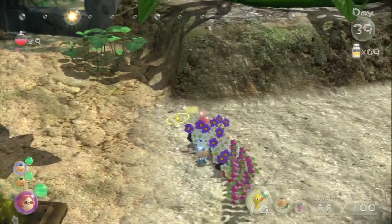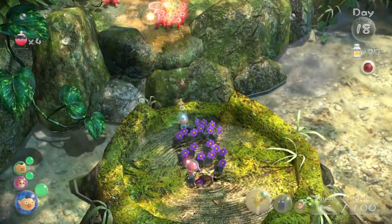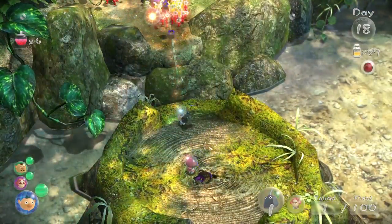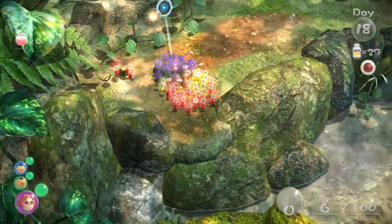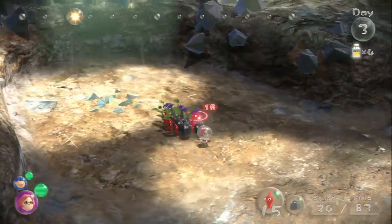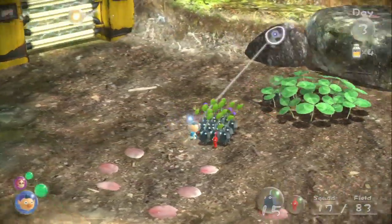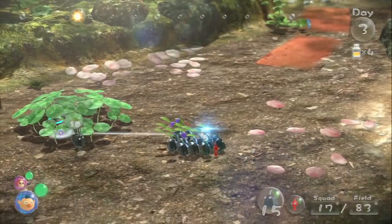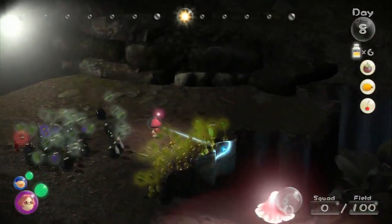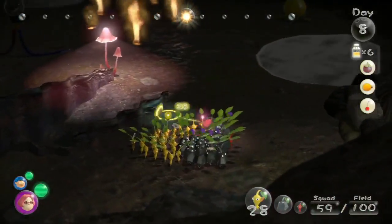One of the biggest changes in Pikmin 3 comes from having multiple leaders on your team, creating clever situations that are fun to navigate. You'll often find yourself tackling a problem from multiple directions, and sometimes one commander will need to toss a colleague to higher ground to continue forging a path ahead. By using the gamepad's touch screen, you can also direct one of the crew to a distant point on the map, letting them travel while you take direct control of another character for more immediate concerns. Learning to manage multiple groups in this way becomes an essential part of completing the game's challenging later stages, and it's an important key to success in the game's mission mode.